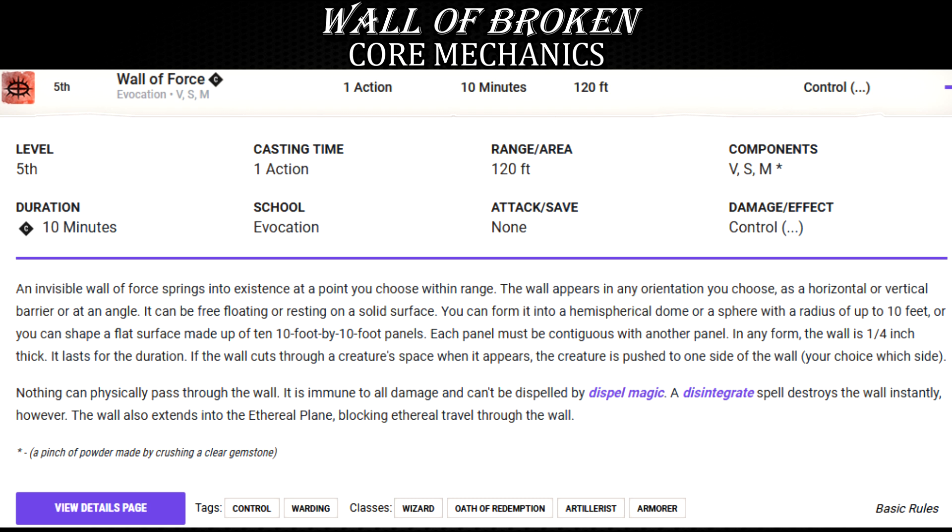One mode is a flat surface barrier that you can deploy to, for example, buy yourself time as you are running away from a horde of gnolls so vast that you can't just fireball it away. Another mode is a hemispherical dome or a sphere that leaves no openings or exits for those you manage to trap or isolate inside.